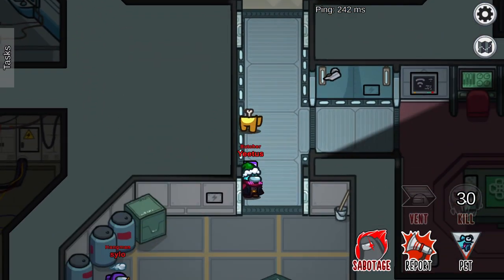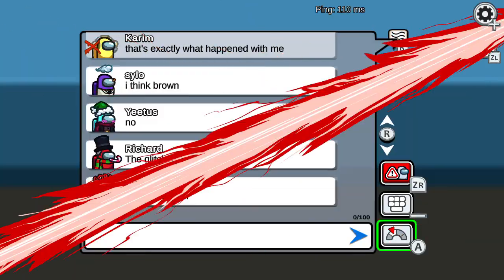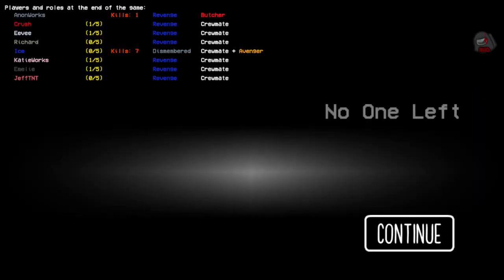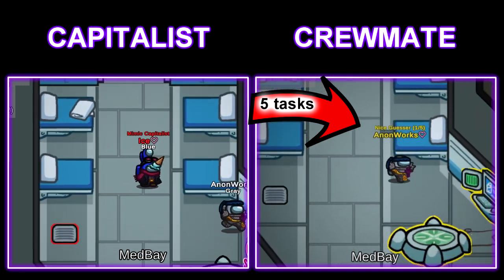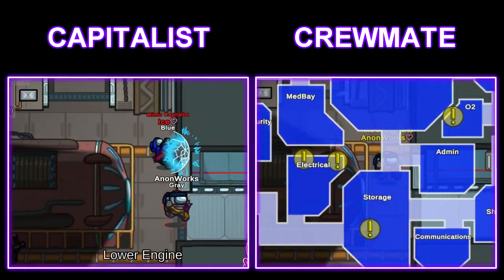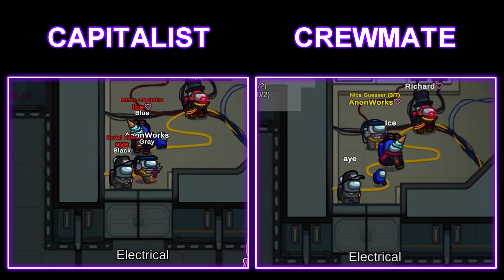Butcher is an impostor role that can cause his victim to have multiple dead bodies on report. Butcher's victim will also have to see his death animation repeatedly after getting killed. In addition, if the Butcher kills the Avenger, the Avenger will go into rage and seek revenge on everyone. Capitalist is an impostor that has the ability to add a short task to a player. This role cannot kill normally since his kill button triggers adding tasks to a player. However, his ability won't take effect on a player that has no tasks or has completed tasks.